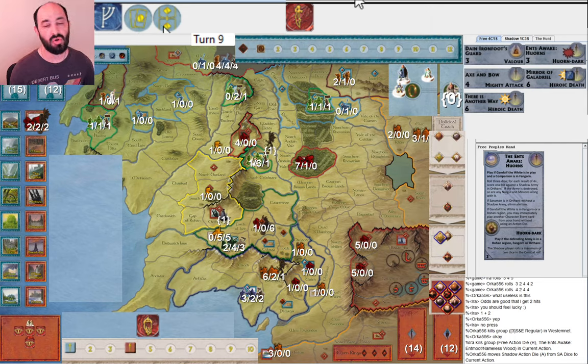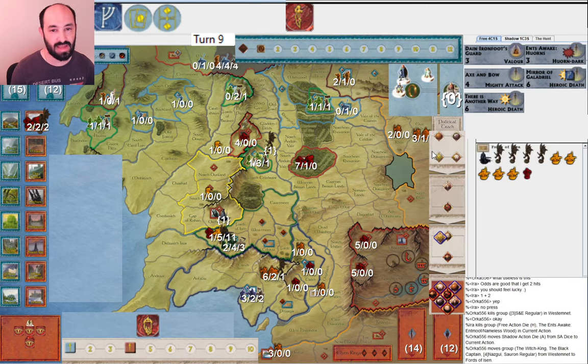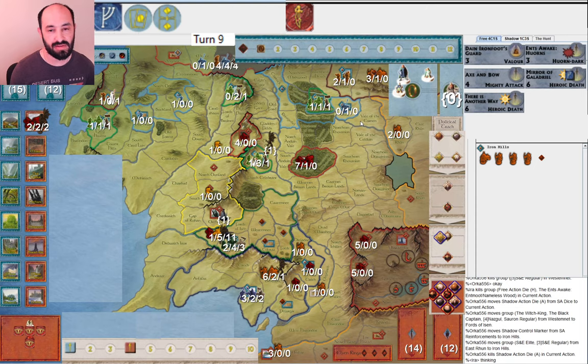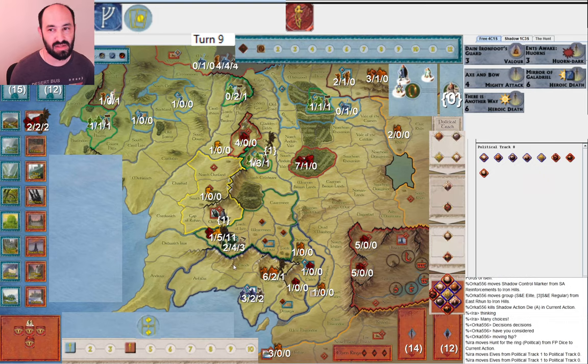My opponent goes ahead and moves into Fords of Isen and takes Iron Hills — necessary because otherwise I could have attacked the Witch King again. Then I decide to get the elves all the way to war. Maybe that's a mistake because it lets them get the Mouth of Sauron next round, but I do want to free my elves to be able to attack. My hand was already so full that I didn't want to waste even more cards. I was also getting a little bit worried about Woodland Realm — getting the elves to war gives me a chance to muster up if the Dol Guldur army heads north.